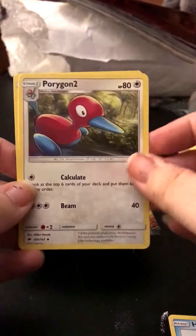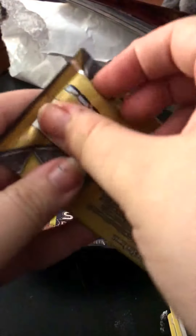So you have a Horsea, Porygon, and a Noibat, which is just a common. So you're not guaranteed to get a rare, but you can get rares, ultra rares, even secret rares out of these packs. It's pretty cool.